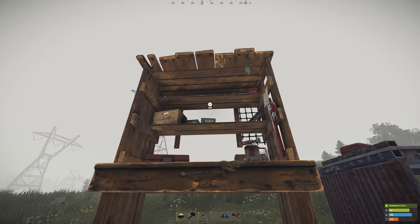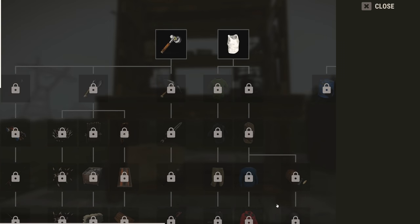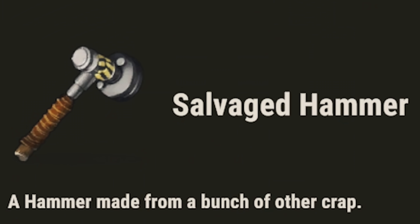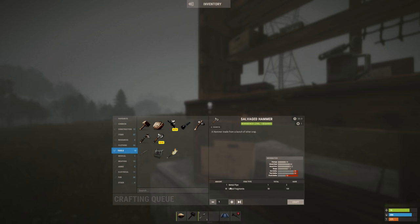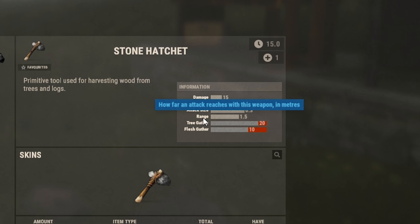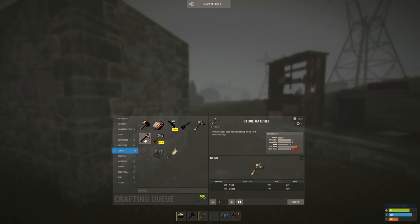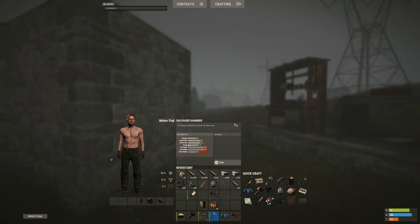Well, I want you to have a look at this — a level 1 workbench. This is the tech tree button. Right at the top, the first researchable item is the salvaged hammer: the most underappreciated, unused tool in the entire game. It costs 75 scrap to learn, needs 1 metal pipe and 50 metal frags to craft. Unlike other tools — like a hatchet which can gather trees and flesh but not ore, or pickaxes which gather ore and flesh but not trees — even the salvaged ice pick, the granddaddy, still can't gather trees. But the salvaged hammer is a multi-tool.